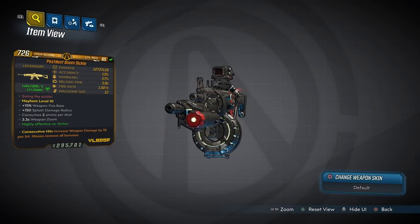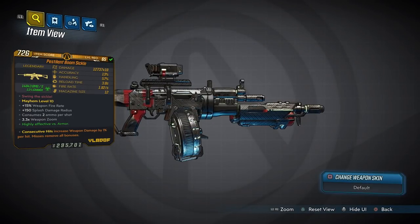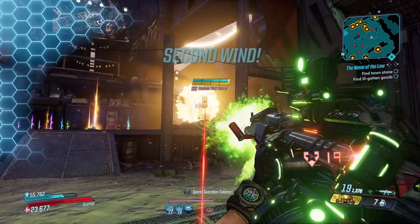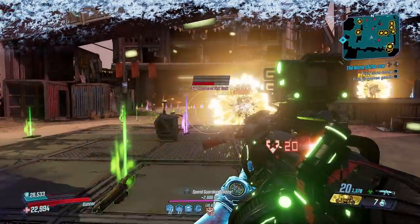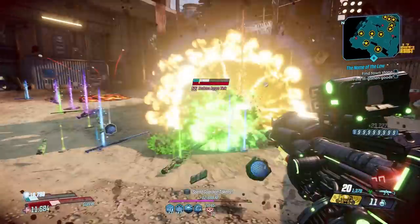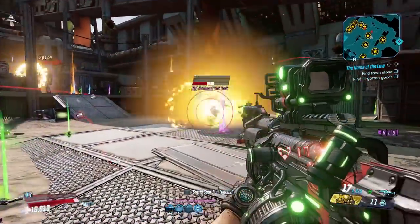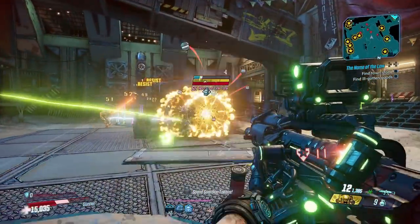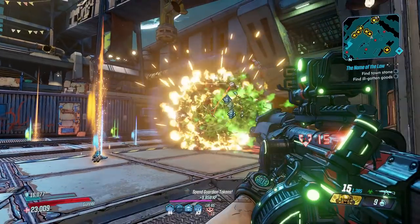At number seven is the Sickle, a remarkably unique Vladof weapon that can come in every available element, with an increased chance to drop from Anointed X4, fought in the Anvil as another target of the Malevolent Practice quest. It's worth noting — the Sickle is not technically an assault rifle, it's a shotgun, but it does take AR ammo. It fires buckshot rounds at a steady pace with moderate recoil. A normal Sickle isn't great, but a Boom Sickle definitely is — it deals splash damage, allowing it to be enhanced by Moze and Amara. Its pellets are fired in the shape of a sickle and are concentrated best while aiming, but even wayward shots will blow away your targets.